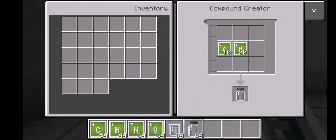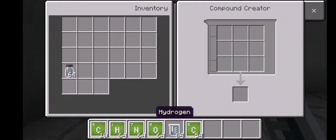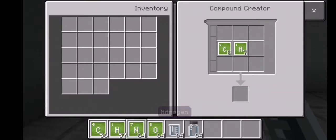Then guys you need to make luminol. I think it's called luminol or something else. To make luminol you need eight carbon, seven hydrogen, three nitrogen, and two oxygen. Now we have luminol.